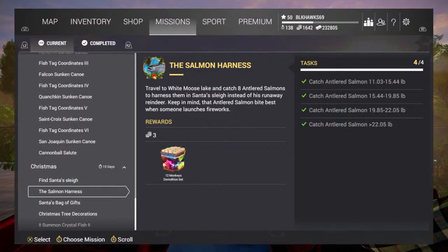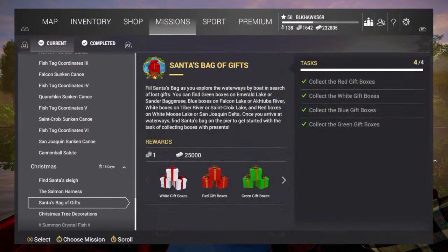The next thing you have to do is catch all these antler salmon at different poundage to complete that mission. For your red boxes that you get in your boat, the description says find green boxes at Emerald Lake or Sandy Badger - go to one of those two lakes and collect your boxes. You can repeat the same lake over and over; Sandy Badger is hard, but you can redo Emerald Lake about four or five times.